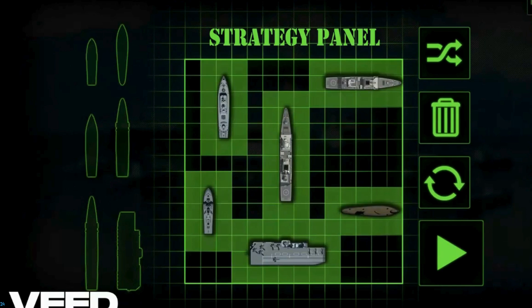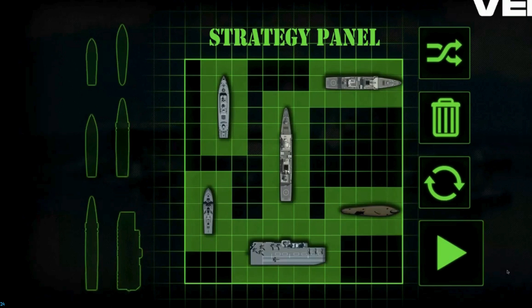Quick question — do you want your ships to be grouped together or far enough apart? Far enough — because if you get one and keep going, it's easy to get all of them in one go. Because if they're all touching, and you hit one and go along this way, you've already hit two.